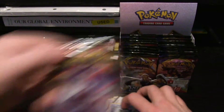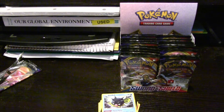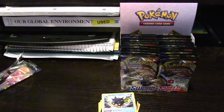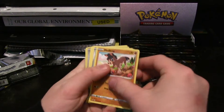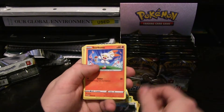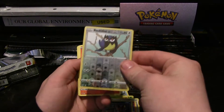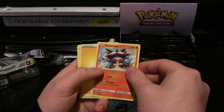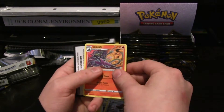Here we got a Gigantamax Lapras pack to open. The first pack I opened was the Gigantamax Snorlax pack, and this is the Zamazenta pack. So we got Maractus, Mumbrae, Ponyta, another Scorbunny, Nickit, Rookidee Hollow. Tertonator, Switch, Bisharp, and a Salazzle.